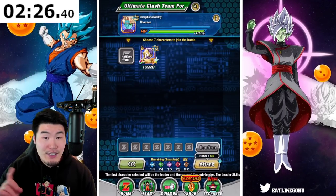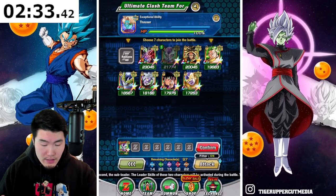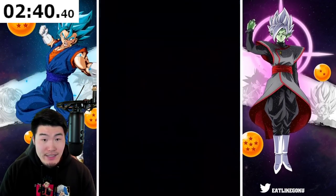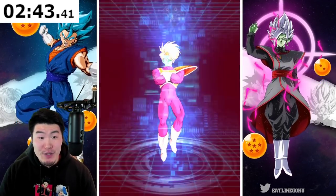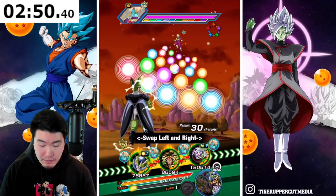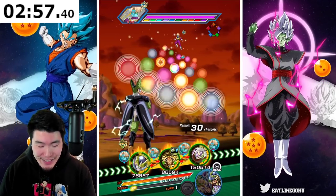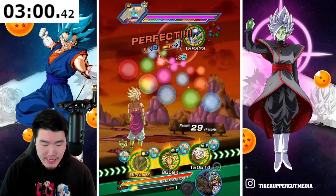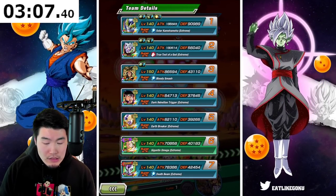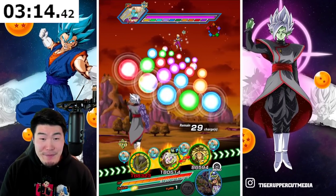Level 1 is meant to be really easy because I think they want free-to-play players and most players in general to be able to beat the first level so they don't feel too discouraged. Level 2 is where the difficulty should ramp up a bit. Going Extreme Tech for this guy — we'll grab Frieza and Broly. I'm kind of nervous; this guy has a lot of HP and I feel like he's going to hit pretty hard too.